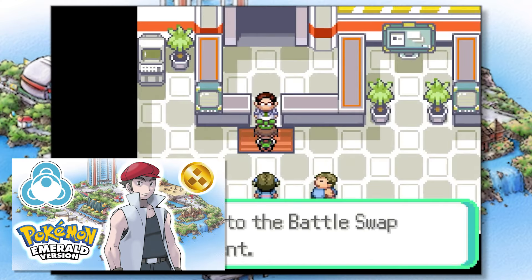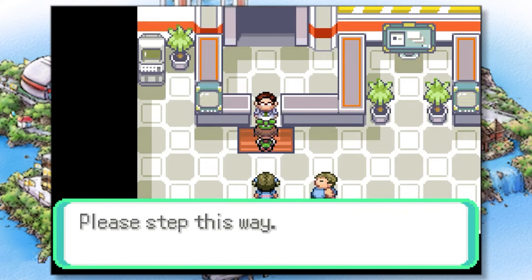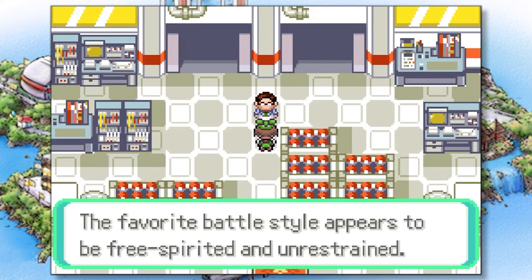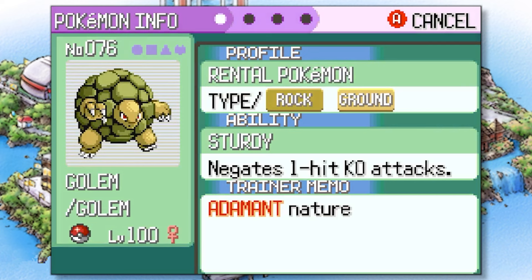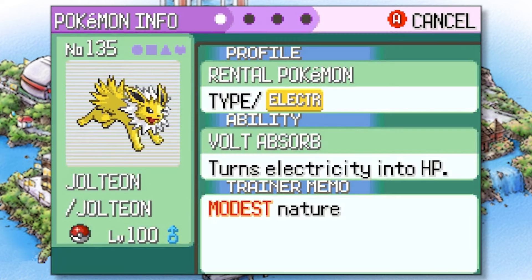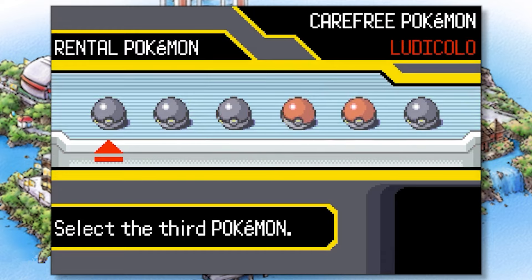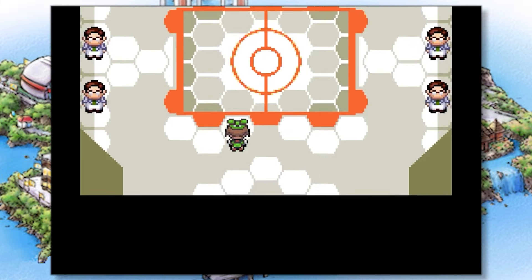We're continuing our journey to fully beat the Battle Frontier in Pokemon Emerald. Last time we successfully climbed the Battle Tower and received the Gold Ability Symbol. This time we're taking on the Battle Factory. While the required win streak isn't as high, it still poses a unique challenge — we're forced to use rental teams instead of our own Pokemon. Before each set of seven matches, we pick three random Pokemon to rent, and between each battle we can exchange one for a Pokemon just used by our opponent. With good strategies and smart Pokemon choices, I think we can do this.